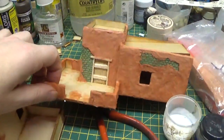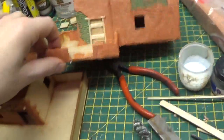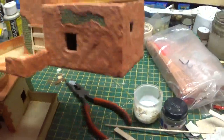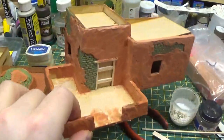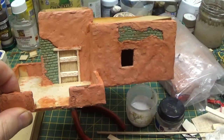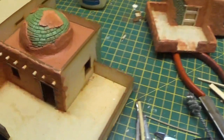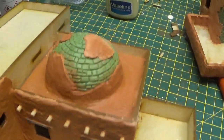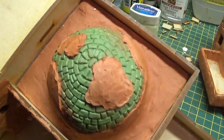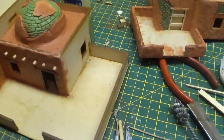Some of the laser-cut buildings — the shelves from Knights of Dice — and I'm just turning them into desert buildings. Putting Dash Pronto on them and carving brickwork into them, in Milliput and green stuff, down on that one. Still got a lot of work to do on them yet, but that's what I'm working on.